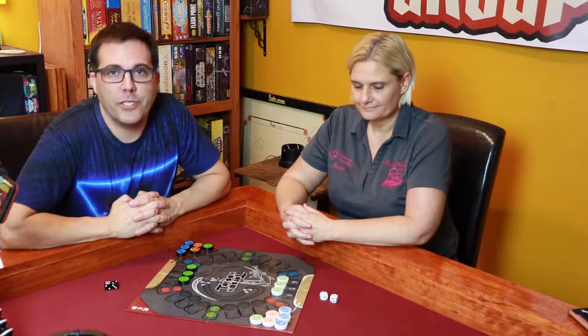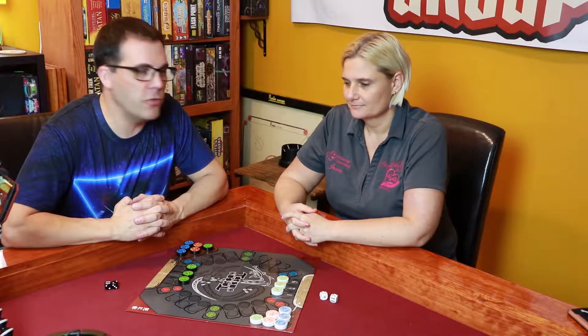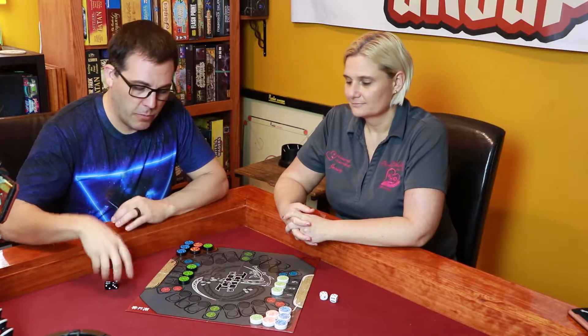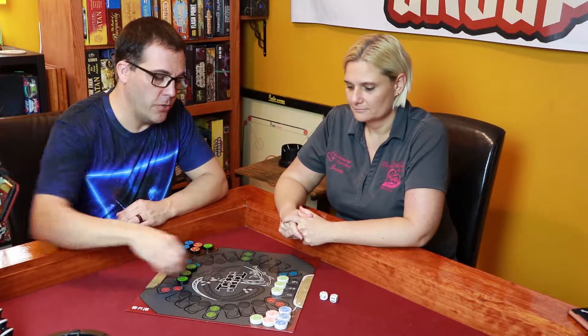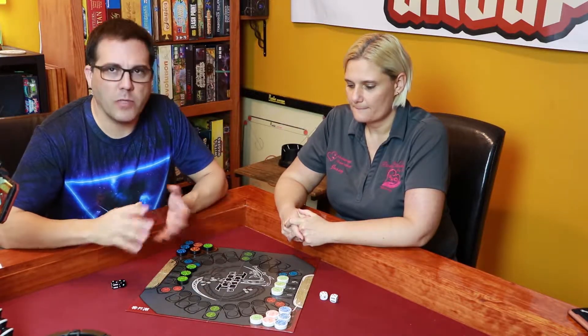Hey guys, welcome to the Game and Party Channel. I'm Mike. I'm Jesse. And tonight we are going to be playing Tatsu. Tatsu is a game that's very similar to Backgammon. You basically roll the dice and move your pieces around the board and try to land on your opponent's pieces and knock them off the board. We'll kind of explain the game as we go. We're not going to go through the whole teaching of it — we're going to just play it. It's a great game.